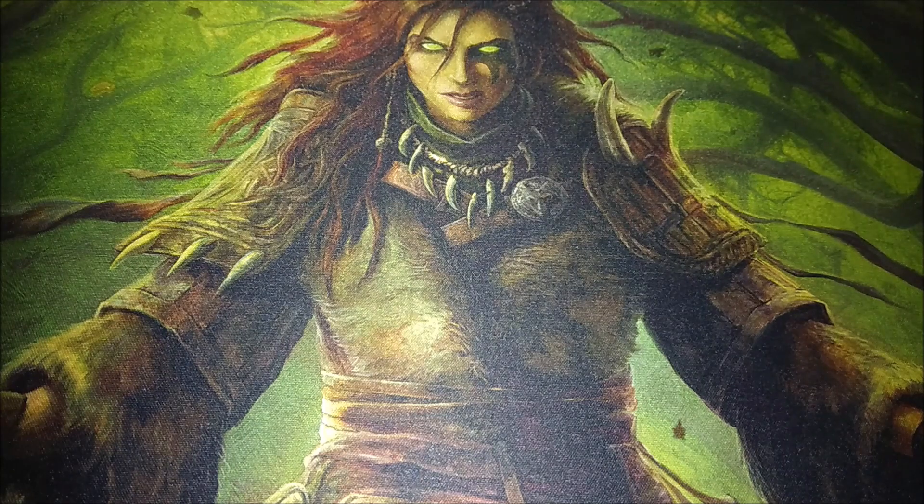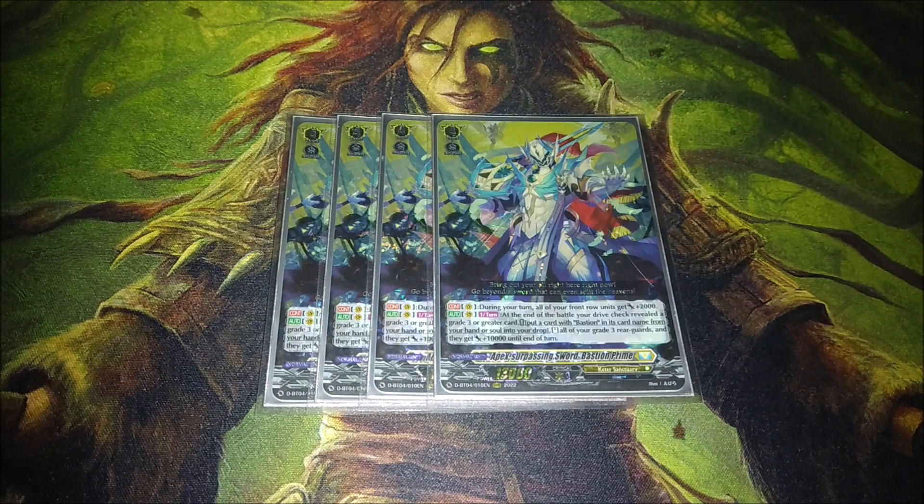Grade 4s — it's Bastion Prime. Bastion Prime's insane; this is our win condition. We want to make a board, boost with everything, make big numbers and go for it. One thing I'll say with Prime is that his triple drive is pretty nice — it will actually keep you in the game a bit longer than you think. You can fall into some grind games sometimes. You're looking to potentially kill on turn 4 or turn 5. I kept mine as a 4-of; I've seen some lists where they do 3, which I understand, but I definitely want to see this card for consistency. And if push comes to shove, it's always a Bastion name you can use for the skill.